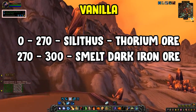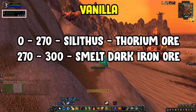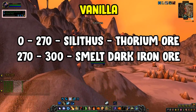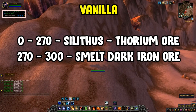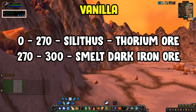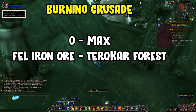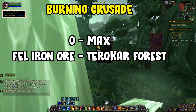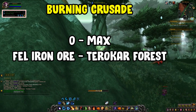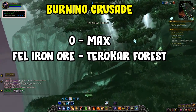From skill level 0 to 270, you'll get decent arcane crystals to sell on the auction house as well as a load of thorium ore. At 270, smelt dark iron ore — which we'll return to near the end of this video — to level up to 300. For Burning Crusade, go to Terokkar Forest and farm fel iron ore. Key items are corium ore and fel iron ore, which sell steadily.